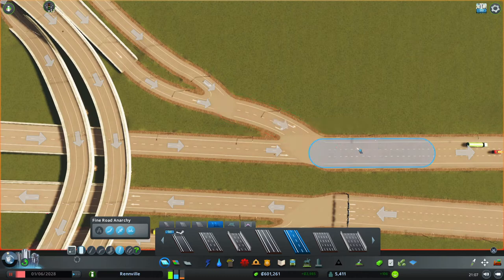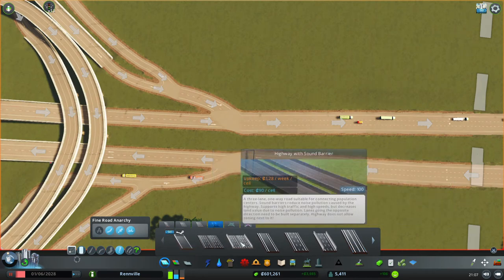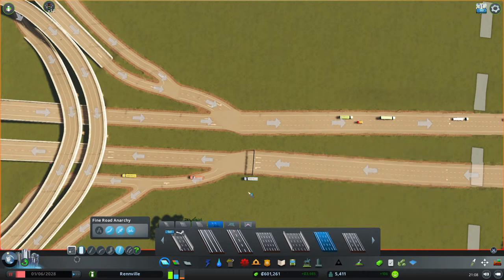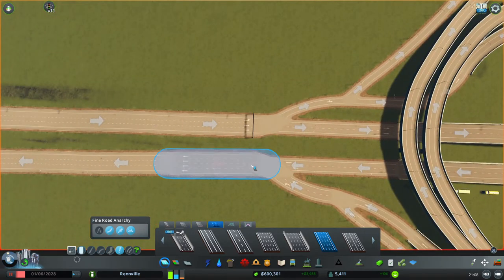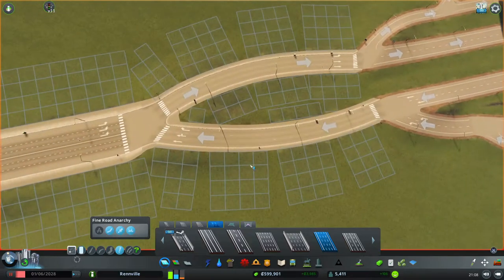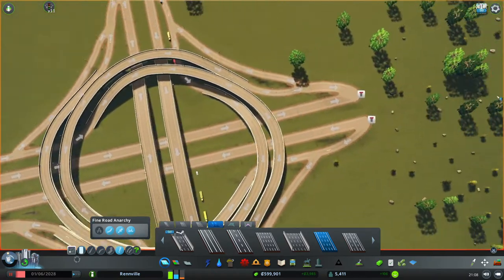We've got two lanes plus two lanes, so that should be four lanes here. We want to give a couple of stretches of four lanes to allow for nice merging, and then the cars can sort themselves out and merge into three lanes. Let's look for a four-lane highway and put a couple of stretches in. On this side, because we've got our arterial road, we've got two lanes plus two lanes going into three lanes — we'll leave it at three for now and fix it later if it causes a problem.